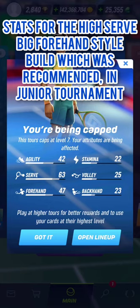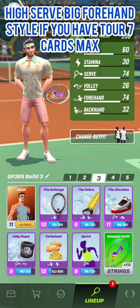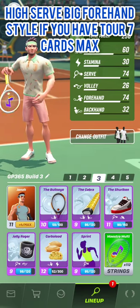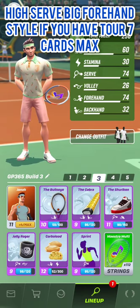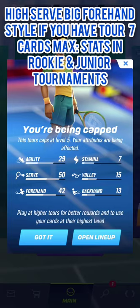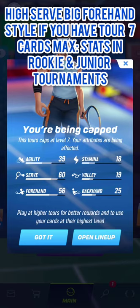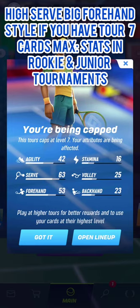Now you're seeing the stats at junior tournament with level 7 capping. Here is the build I recommend for the high serve big forehand style in rookie and junior tournaments if you have cards up to tour 7 max. If you want more stamina points, you can use Endurance instead of Sprint but your serve will be weaker, or use Increased Hydration instead of Carbon Load but your forehand will be weaker. I'm showing the stats with Jonah, Leo, and Victoria — first at level 5 capping for the rookie tournament, then at level 7 capping for the junior tournament.